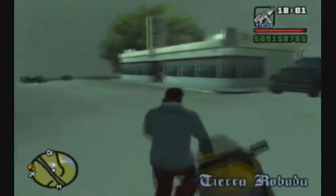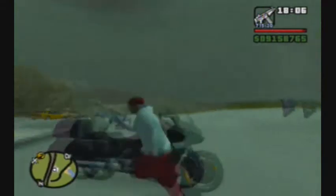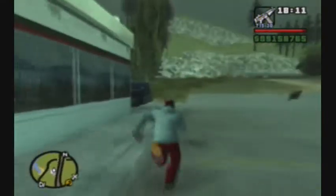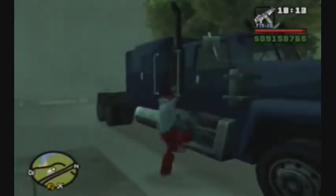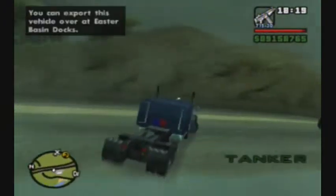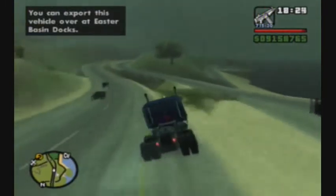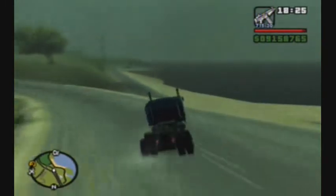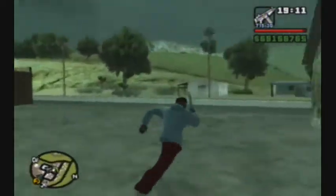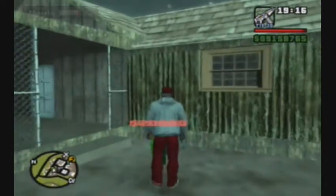Across from Boat School, there's a semi — they're called haulers or something — parked next to this little diner, just right across the bay from Boat School. Pretty easy to find; you can find them driving around all over the place up here. There are two of them ahead of us. We're also going to buy a property up in this little town, and we'll have all properties done by the end of this video.